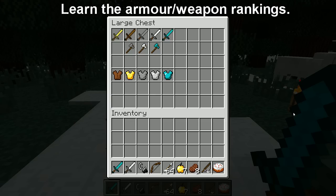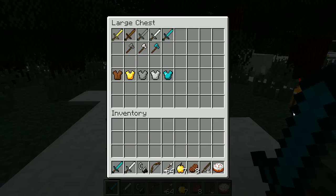The first tip is learn the armor rankings and weapon rankings. It's the most simple thing to do, but it will give you a big advantage. The weapons do now have attack bonuses, but even so, those are the ones you want to be going for, starting from the worst on the left to the best on the right. The inventory at the bottom is what I like to use as my perfect inventory, just as a guide.